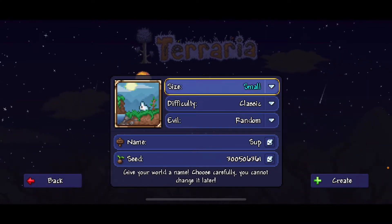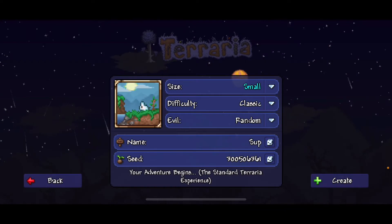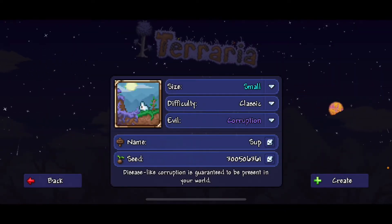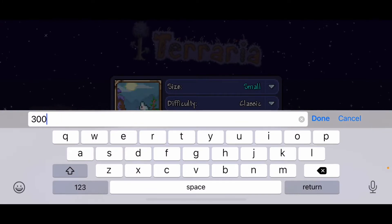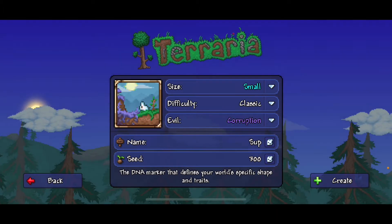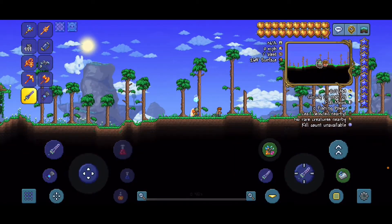What you're gonna want to do is make the world small. The difficulty does not matter, and it doesn't matter if it's in journey mode either. Then hit corruption — the name does not matter — and the seed is going to be 300, because I somehow just hit 300 subscribers. Thanks for that! Then hit create.